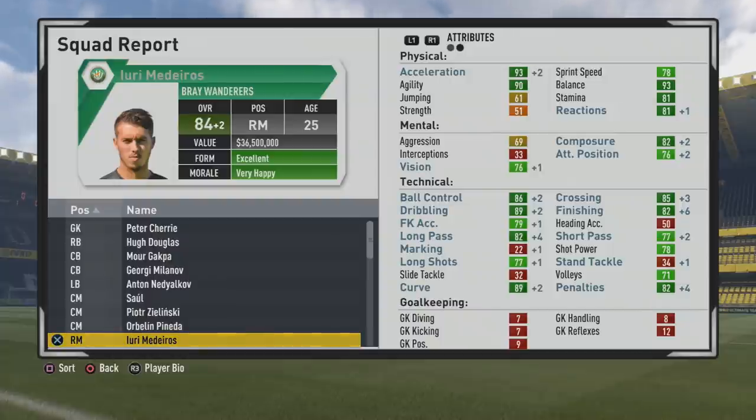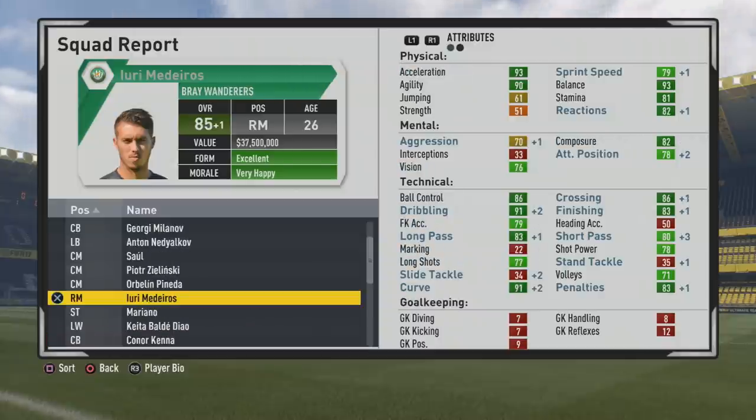84 overall at age 25, just about to hit that potential. Some lovely stats — the finishing has grown quite a bit, long pass and short pass are very solid, and some very good crossing. He can really play well as a winger and certainly play a little bit of center attacking mid as well, being very good with that agility centrally.